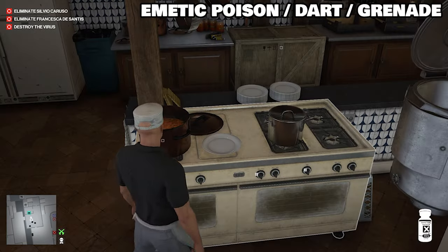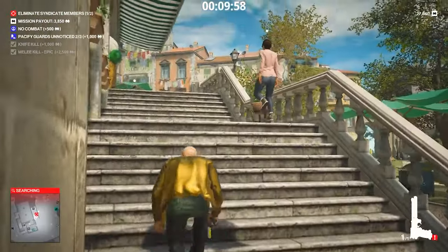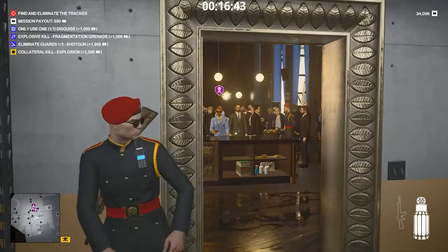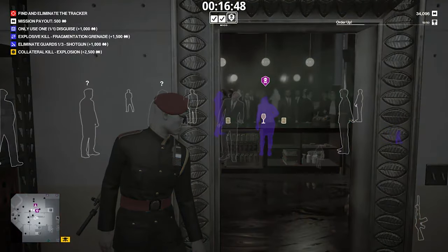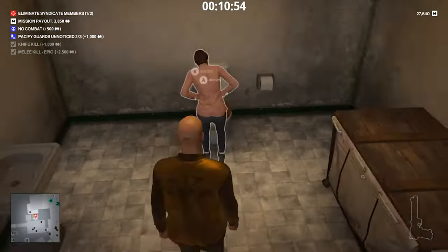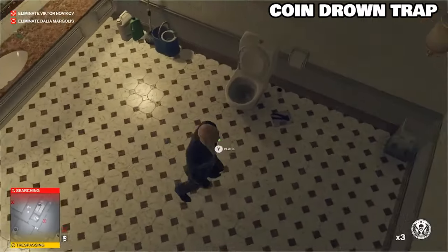The best way to get drowning accidents is to poison the target's food with emetics. You can also use a Seeker 1 dart to cause them to get sick, provided no one sees you shoot, or an emetic grenade — these are all effective at causing the target to get sick. Head towards a bathroom where you can drown them in seclusion. Very effective way of killing your target. That's a drowning accident.